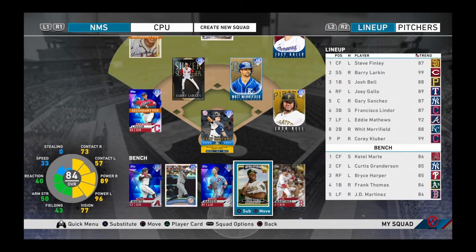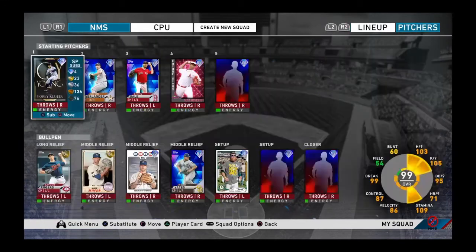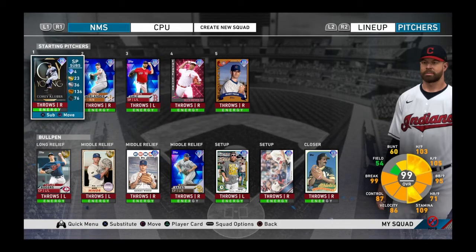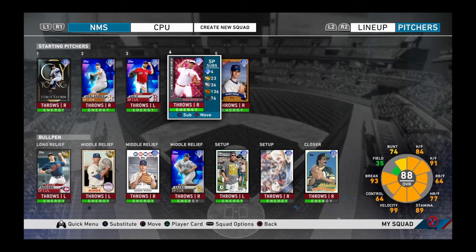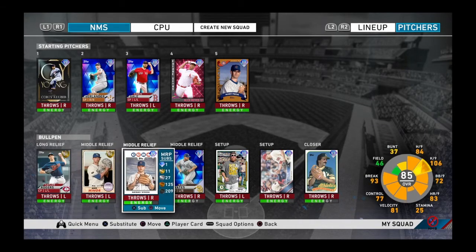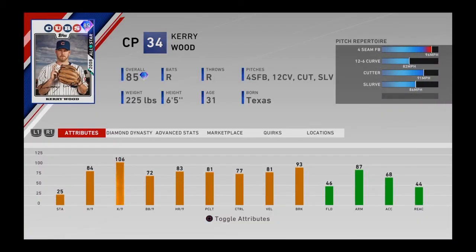Here's what the squad looks like at the end of Episode 5. I made one change — I put Lindor in the lineup to get an extra switch hitter instead of Luis Gonzalez, to balance three lefties and three righties. Lindor has gold fielding. The bench is basically Marte, Granderson, and Harper. I haven't used Harper yet. Next episode I'm gonna grind team infinities. Here's the rotation — Alex Reyes is in there and I'll probably do a debut with him. Kerry Wood is in the bullpen as a closer.